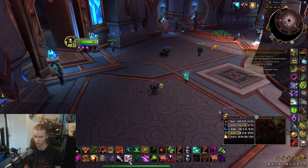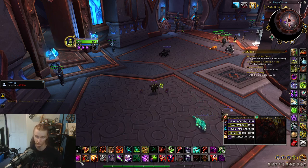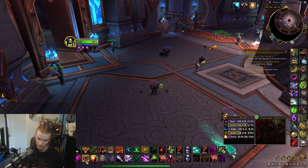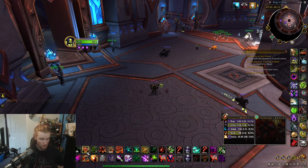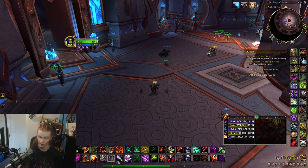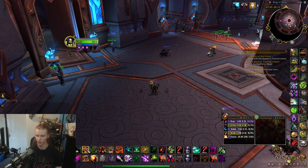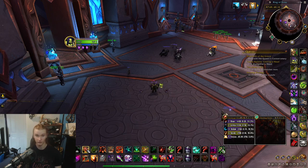As for Hand of Gul'dan, use that to empower your Dreadstalkers — you spend Soul Shards on Hand of Gul'dan, giving you stacks up to 30 to increase the power of your Dreadstalkers. Demonic Strength — just use it off cooldown really, especially with Felguard to get the most out of it. You'll want Grimor of Felguard extended by Tyrant with Demonic Strength going out after that. Although Demonic Strength is bugged at the moment, so hopefully there'll be a fix soon — and when it does start working properly, that's going to be doing crazy damage and applying so much pressure.